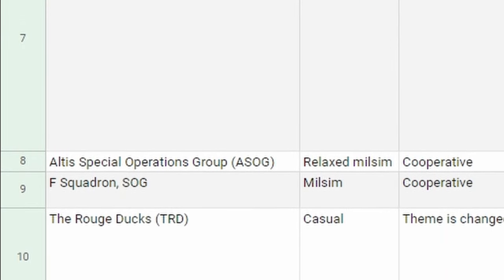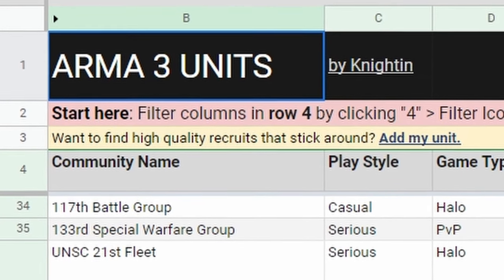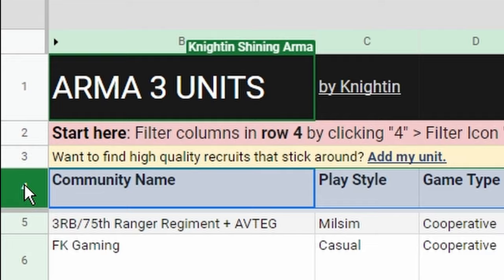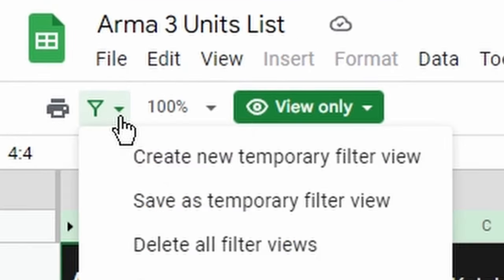How do you find the best group for you amongst dozens or hundreds of these groups? The answer is: read. See row 2? Follow that. Filter columns in row 4 by clicking 4 in the row count and selecting the entire row. Click the filter icon — it's the one that looks like a wine glass without a base — and click 'Create new temporary filter view.'